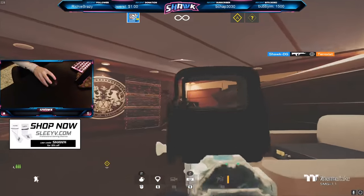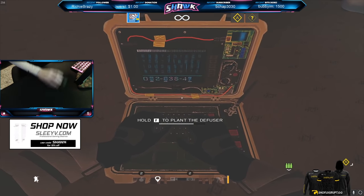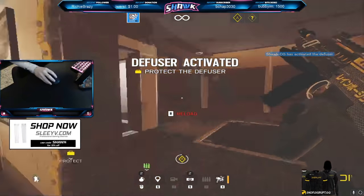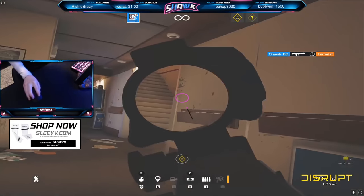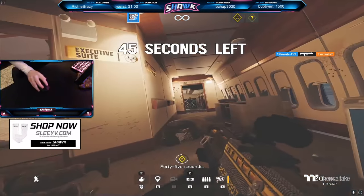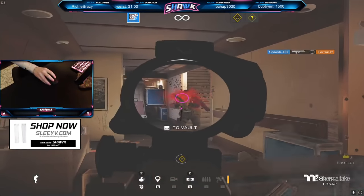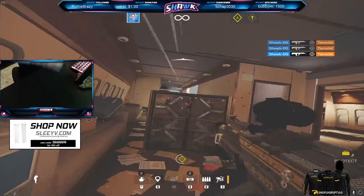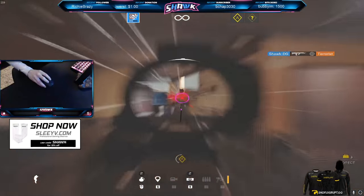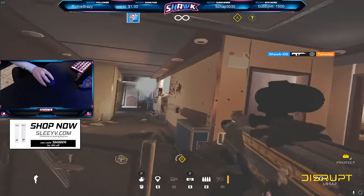The next thing I want to cover is crosshair placement, which is so important for movement. Not only will good crosshair placement get you more kills, but your aim and movement overall will look much cleaner. There's nothing worse than having decent movement but then pre-aiming a corner while looking at the ground. Always have your crosshair where it needs to be — if it's somewhere it doesn't belong, your movement is going to look bad.